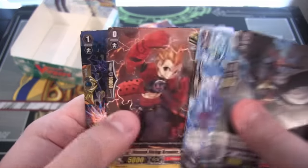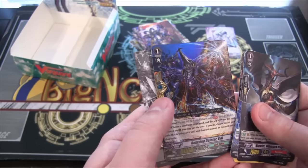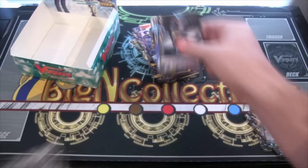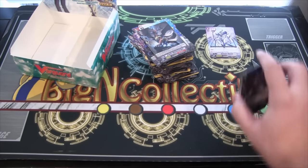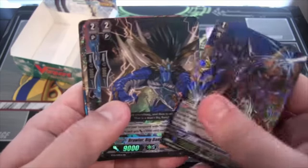And it looks like we're going to end with a Double Rare, and that is Refusing Deleter E-Fool, Link Joker Double Rare. Not bad — we got a pretty cool box from this. Unfortunately no Legions, but we got some really cool Triple Rares and Double Rares, so I think it did pretty well.